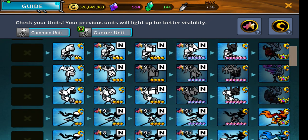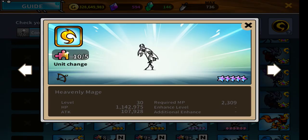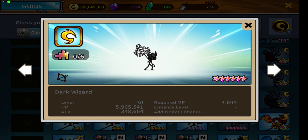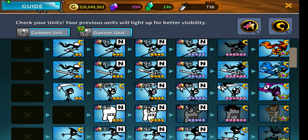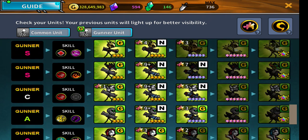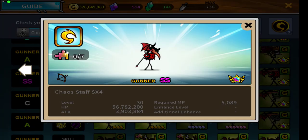Next is the Mage. Unlike other units, the six-star is actually the best one in my opinion. Once you get the six-star, I don't think it's worth evolving him to seven-star. If you still want to use Mages, I'd recommend going for the Gunner Mages instead.